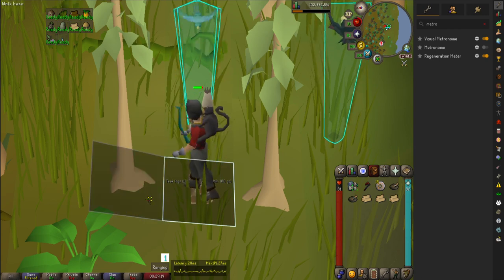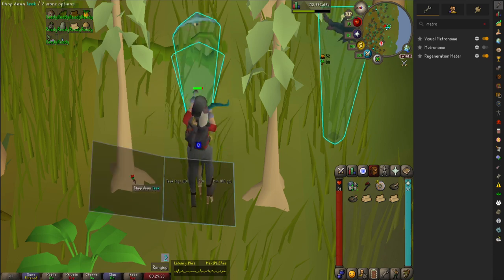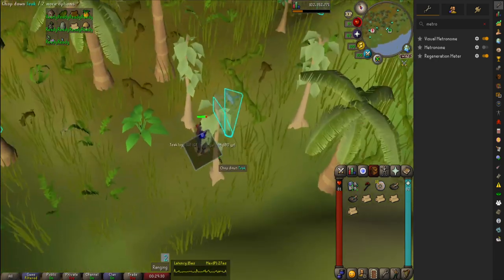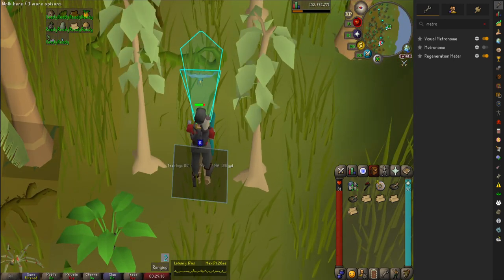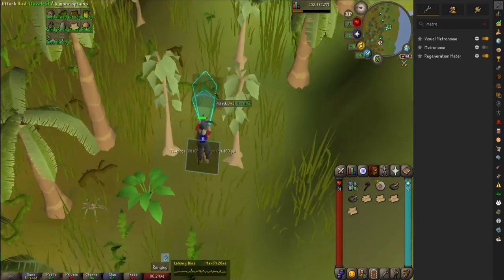This is a suggested method if you're trying to get a woodcutting level quickly because it is around 200k XP an hour if you can keep it going. This is the best spot to do it because you have one, two, three teaks. You can also do this on the Island of Souls, and there are a few other places as well, but I highly recommend it on Apatol as this is the best place to do it.